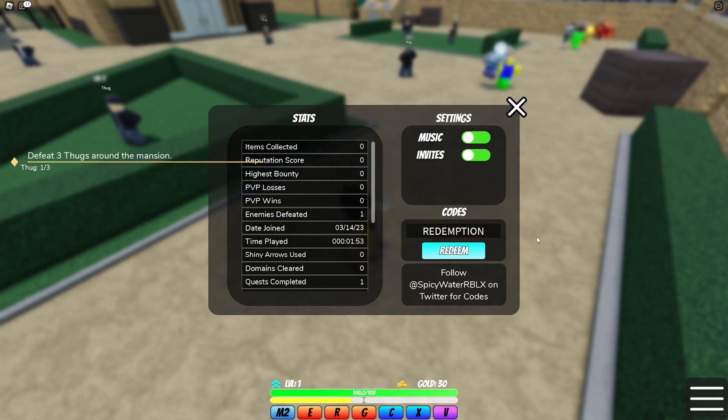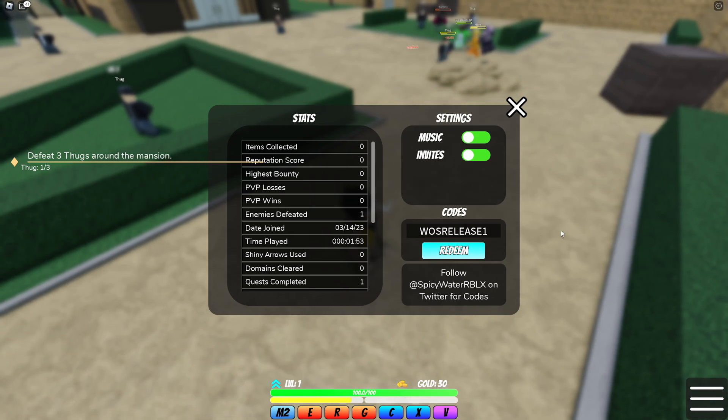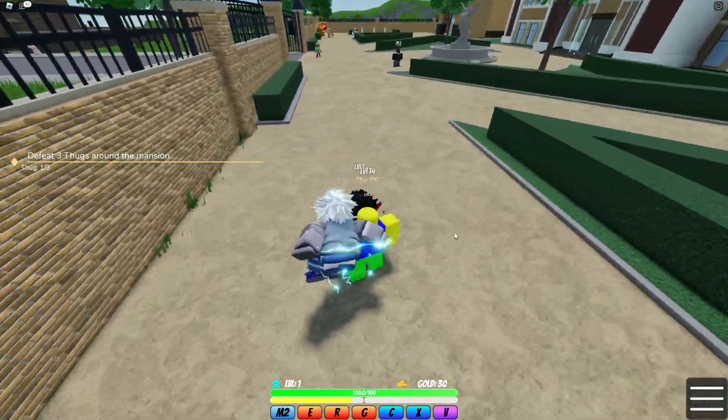It seems the developers have disabled the codes or something. Pretty much you can't get any free stands by redeeming codes anymore. This one is also not working — that's really sad. Those were all the working codes in World of Stands.